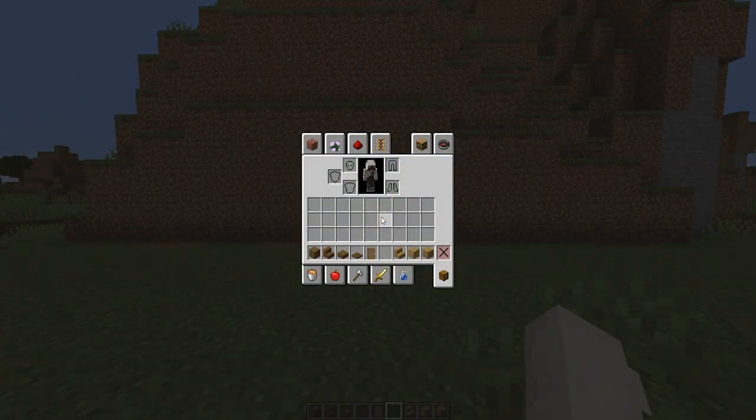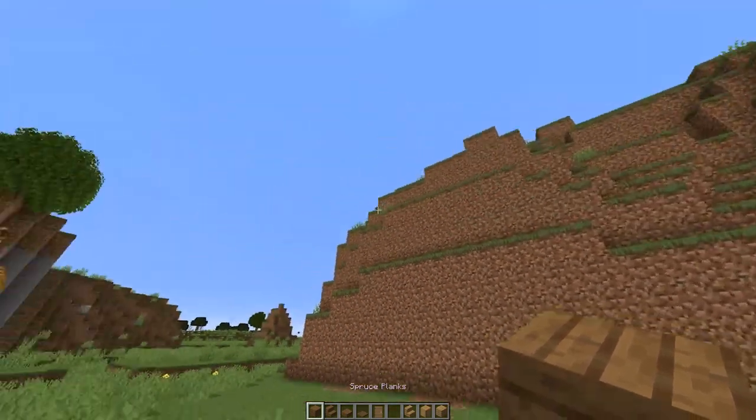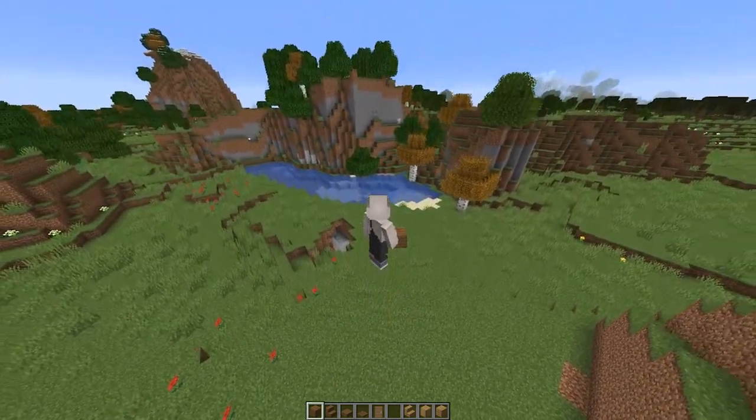These are the blocks you will need for the outside area: some spruce planks, spruce stairs, spruce slabs, spruce trapdoors, spruce doors, oak stairs, stripped oak logs, and some oak planks.